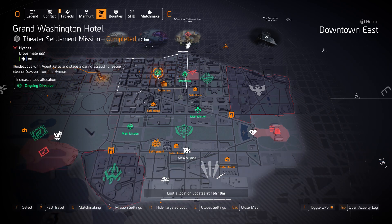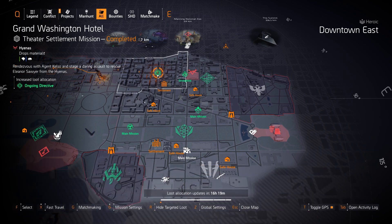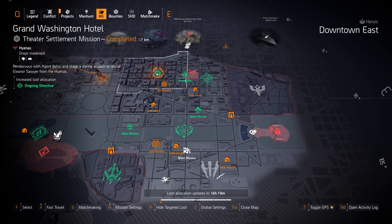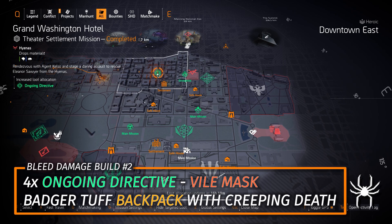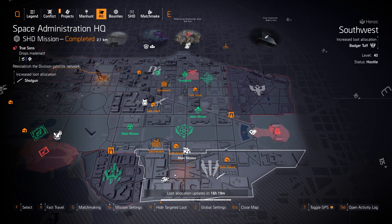Lastly on gear sets, Ongoing Directive at Grand Washington Hotel. My first bleed build is Ridgeway's Pride, 4 piece Ongoing Directive, and the Anarchist Cookbook with Perfect Wicked — always run with the Carnage with Perfect Sadist available at DZ East Vendor this week, and the Scorpio Exotic Shotgun with Septic Shock. The second build uses the Vile Mass, 4 pieces of Ongoing Directive, and a Badger Tough Backpack with Creeping Death. The Eclipse Protocol Backpack no longer works alone — that's why you need the Anarchist Cookbook or Badger Tough Backpack.